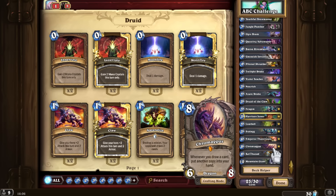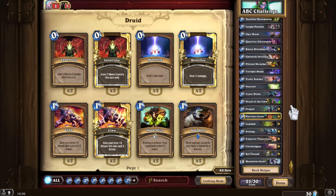For letter C, I decided to go with Chromaggus because it's a new card and a fun card. I picked it over Cenarius. I also could have picked Chillwind Yeti for some more early game, but I decided to stick with other minions and I'll talk about them in a bit.